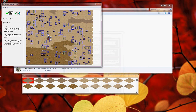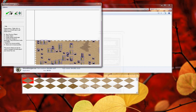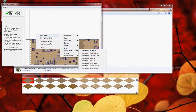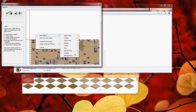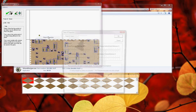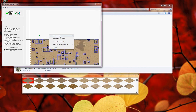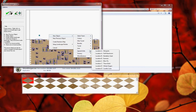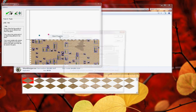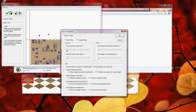Now we need to set who is A and who will control which color. We'll set the green object to human player, and purple to computer player. You can set up AI here.